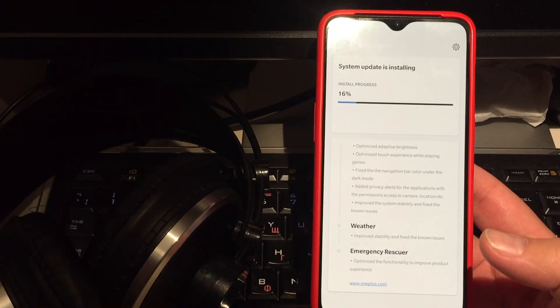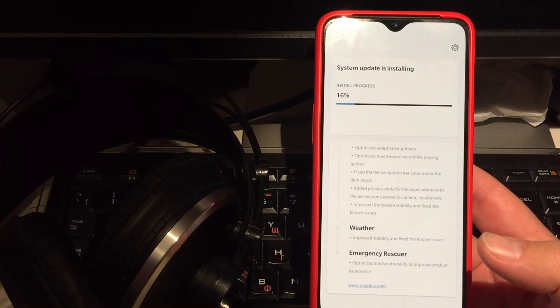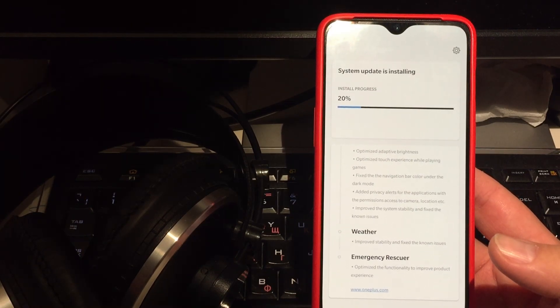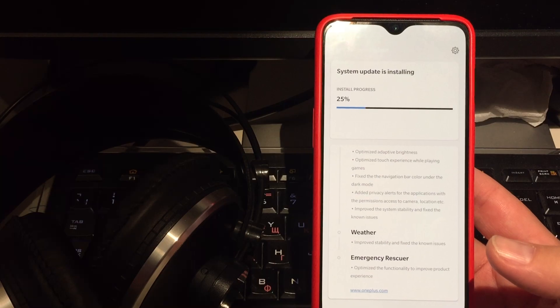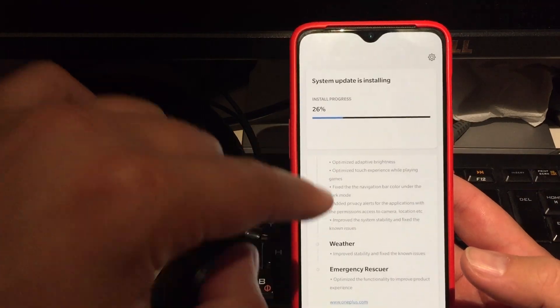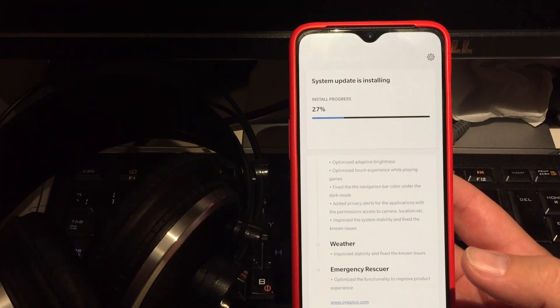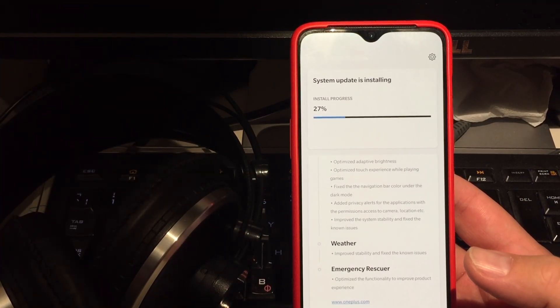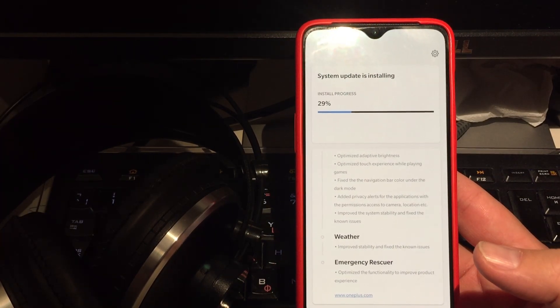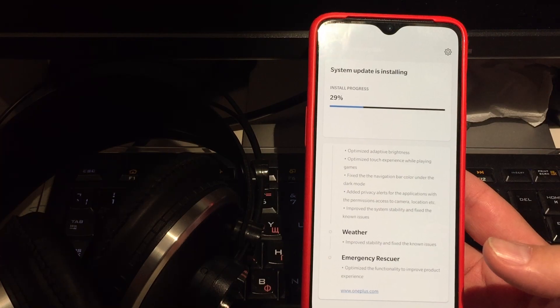The optimized touch experience while playing games — I'm not really a big game player, but I never had problems while testing PUBG Mobile or Call of Duty. Fixing the navigation bar color under dark mode — I also didn't notice any issues with that. I've done a video about disabling the black bar on your keyboard, which you can do with ADB, no root required.